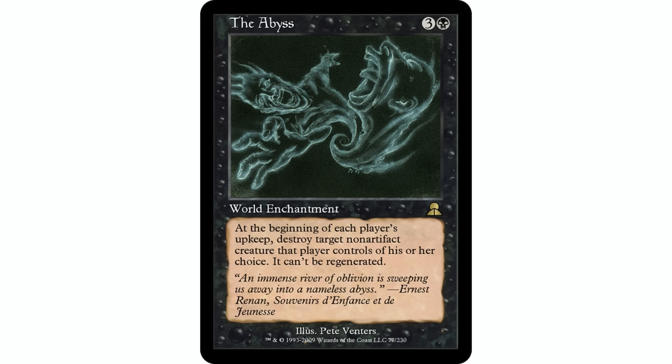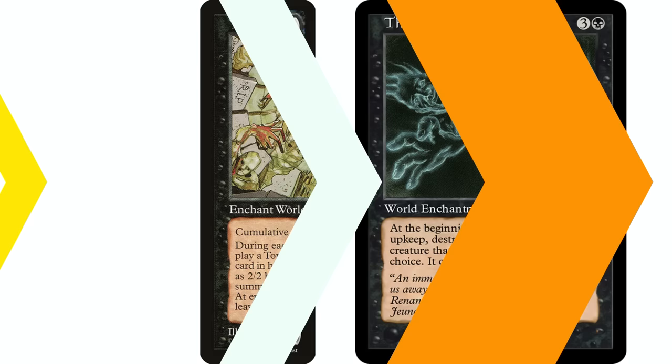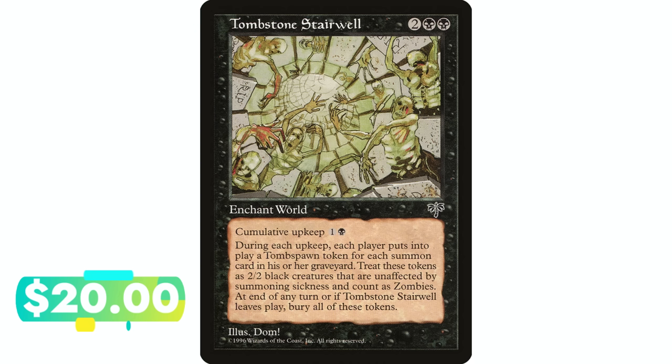The Abyss — another really powerful and really expensive one, actually the most expensive on the list. Three and a black, world enchantment. At the beginning of each player's upkeep, destroy target non-artifact creature that player controls of their choice; it can't be regenerated. There are a lot of ways to use this — if you're in an artifact theme, your creatures are safe. If you're in an aristocrats-style theme where you don't mind creatures dying, it works great. If you don't have the money, Magus of the Abyss gives the same effect stapled on a creature, though it will destroy itself since it's a non-artifact creature.